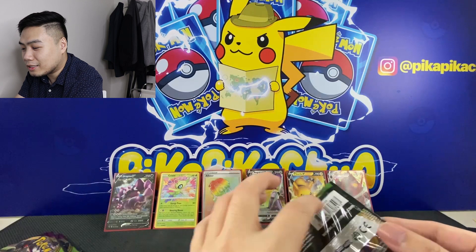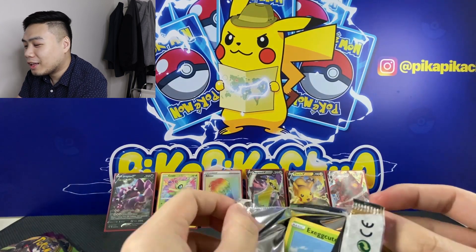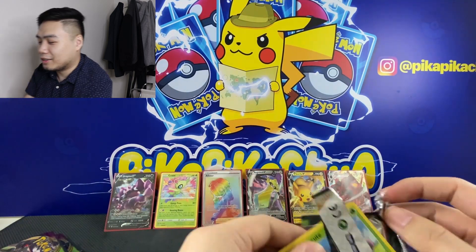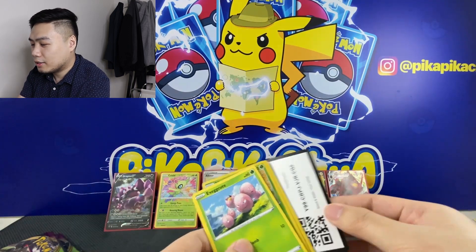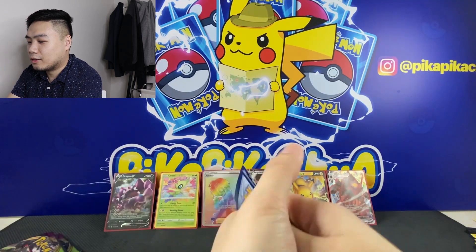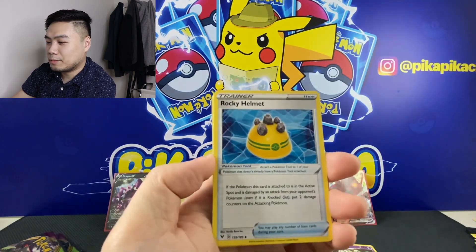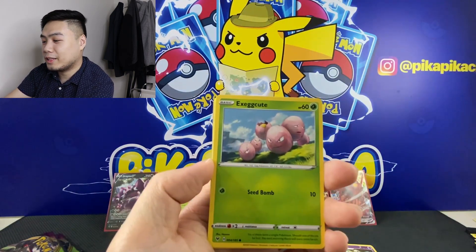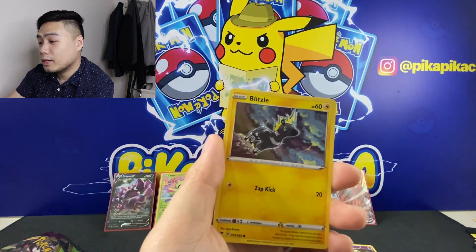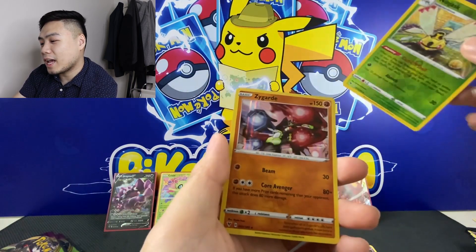We still have three more packs. Pack fifteen — okay, I can't get it open. We have Energy, Ferrothorn, Dusclops, Rocky Helmet, Exeggcute, Swoobat, Beldum, Blitzle, a Mystery card, Reverse Ninjask, and a Zygarde.